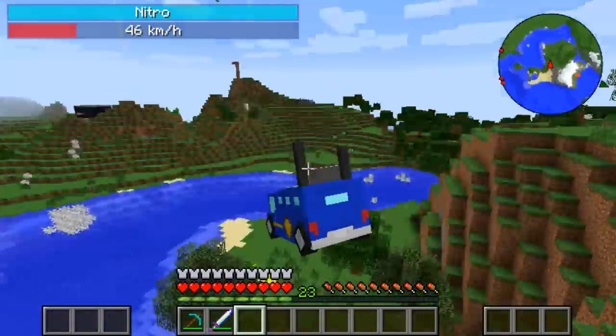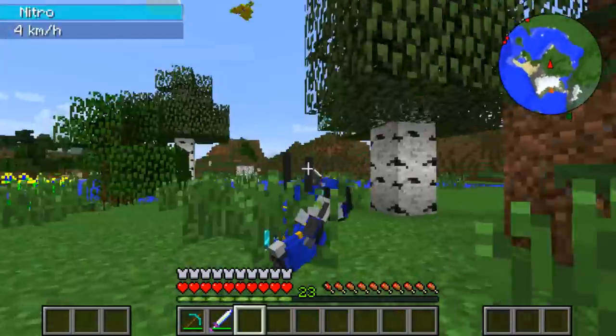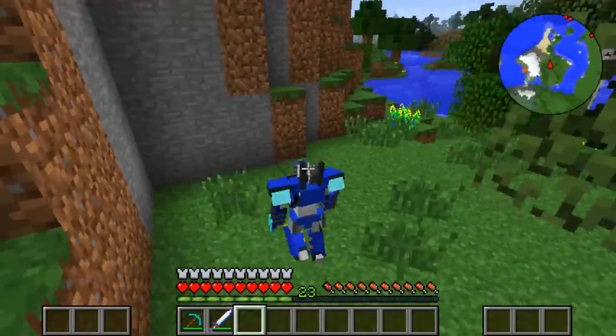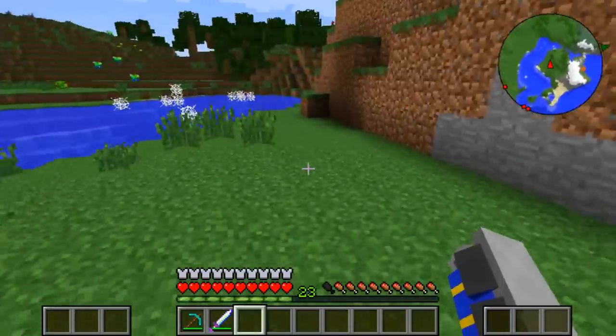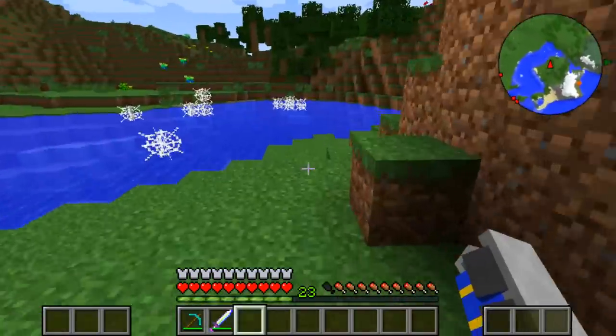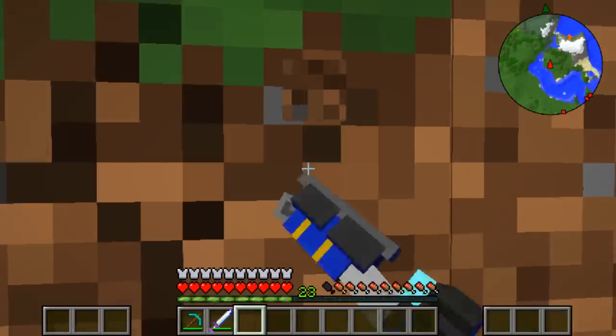Don't go near it. Oh, there's a chest. I got a chest underneath one of them. Okay, I'm going to just climb this because it's quite difficult to get up when you're a car. It's an empty chest. I found a chest — I think it was in a tree, but the lava here burned it. It turns out it's empty. Let's see if we can get up.